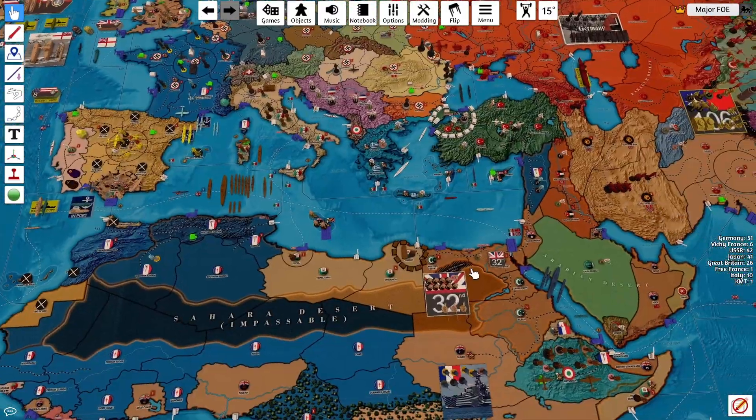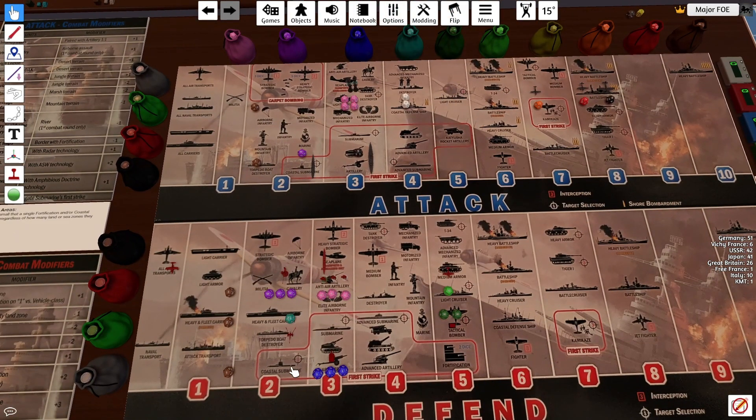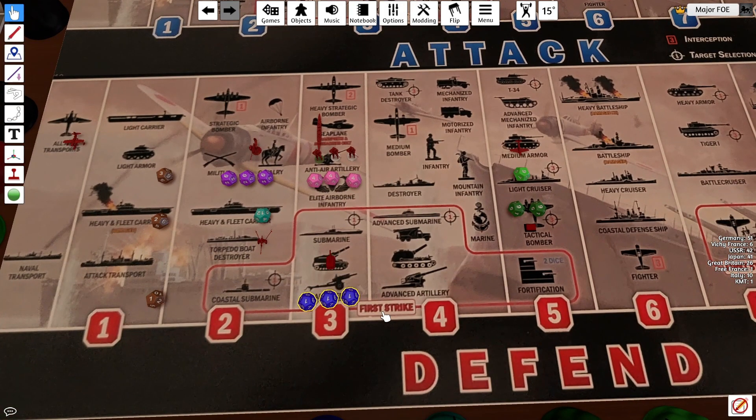I've moved all that down to the battle board. Essentially we have 3 rounds — the first round — so we have the first strikes from the coastal artillery and the battleship and battle cruiser. Because it's a fortification, battleship is not at a 4, now it's at a 3; battle cruiser is at a 2 instead of a 3. The first strikes from the coastal artillery is still at 3 — that's unaffected by Barbarossa, as I think this is a facility technically. 12, 12, 7 — no dice there.